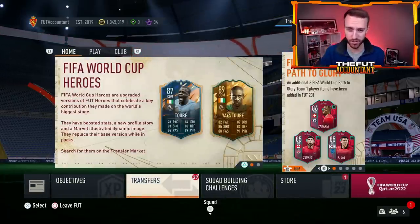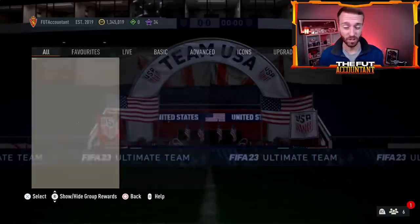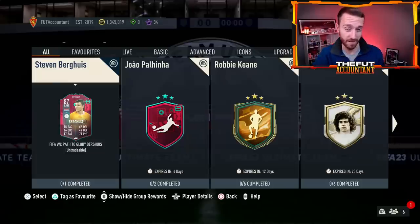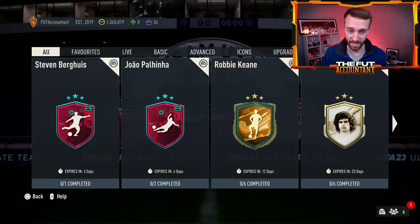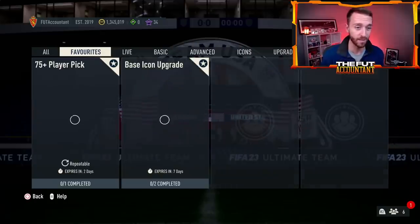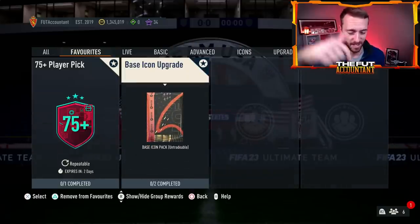We'll also look into today's Tuesday content, because according to EA's normal schedule we could see that 80-plus Team of the Week upgrade pack today, which could make fodder move even more. If you have 84s ready, that's good news for you if that SBC drops. But first, if you're excited for this base icon or if you made coins, hit the thumbs up and subscribe.